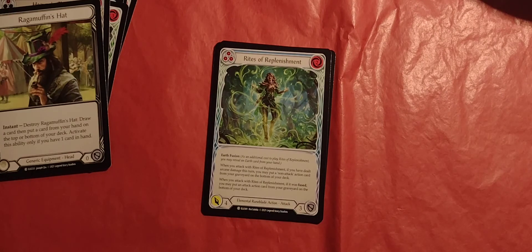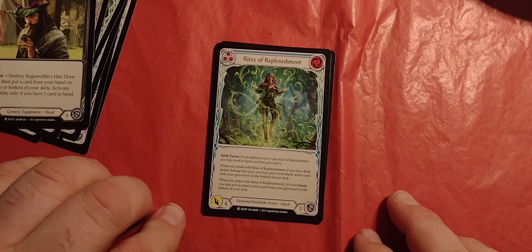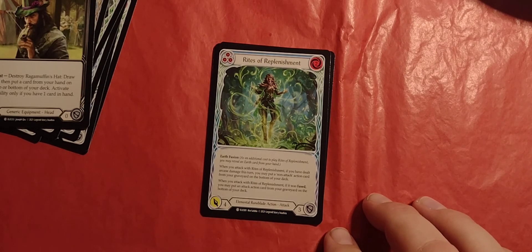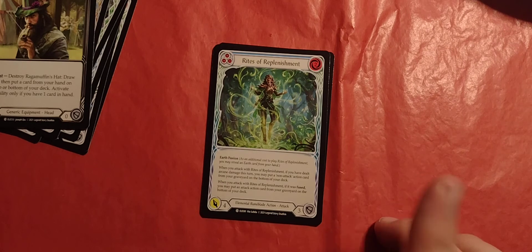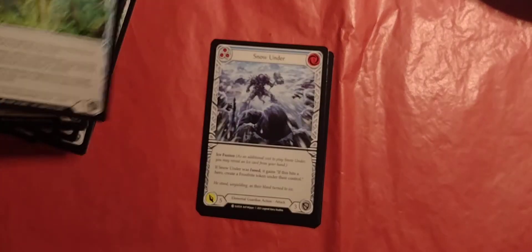Rights of Replenishment. Instant, three pitch, two power. It is blue level — elemental rune blade action attack with four attack, three defense, and earth fusion. Show an earth card and you can fuse. When you attack with Rights of Replenishment, if you have dealt arcane damage this turn, you may put a non-attack action card from your graveyard on the bottom of your deck. If it was fused, you may also put an attack action card from your graveyard on the bottom of your deck. Play it right and you can put two cards back in your deck.